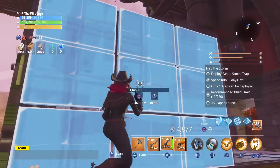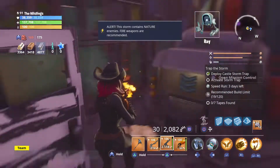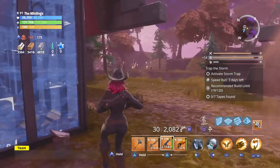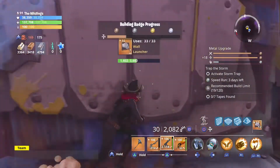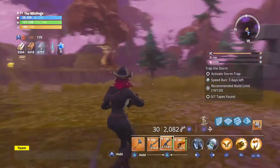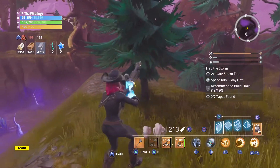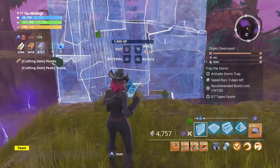Alright, so depending on where they come... I want to go ahead and deploy it because the reason why is on the little mini map, it's going to show me which way the husks are going to spawn. So it looks like they're going to come from this direction. And yep, see their little purple life right there. Okay, so what I'm going to do here is I'm going to create a trap box.